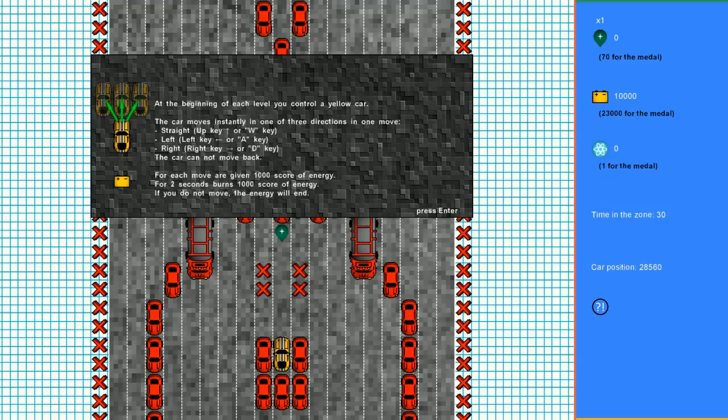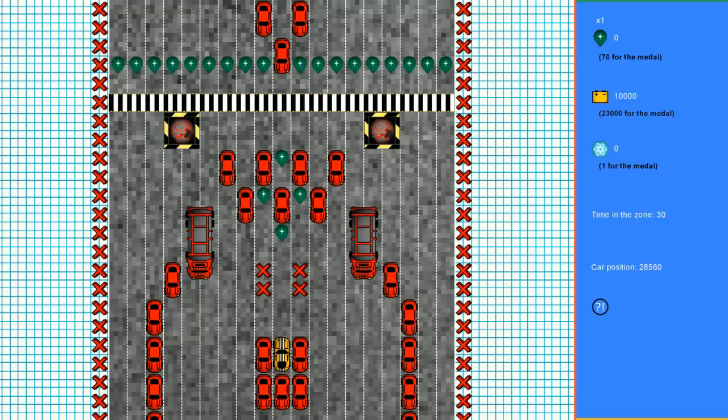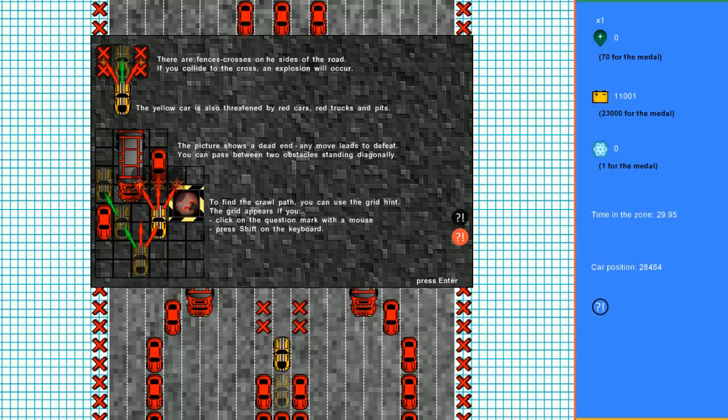Okay, I think I get it. I'm the yellow car. I want to move up. There are fence crosses on the side of the road — if you collide with a cross, an explosion will occur. The yellow car is also stopped by red cars, red trucks, and pits. A dead end means any move leads to defeat. You can pass between two obstacles standing diagonally. To find the crawl path you can use the grid hint — the grid appears if you click the question mark or press shift.